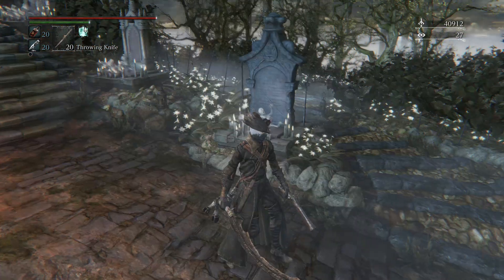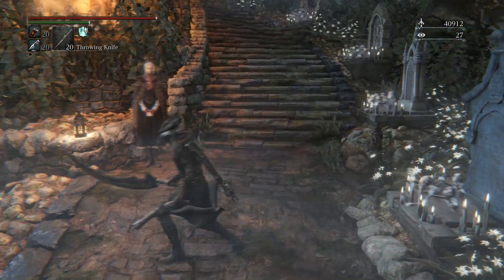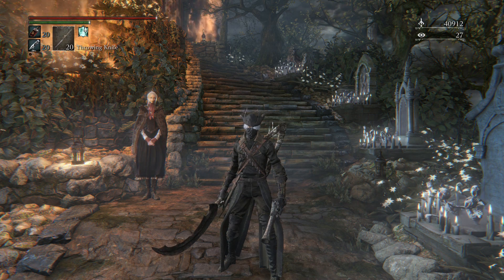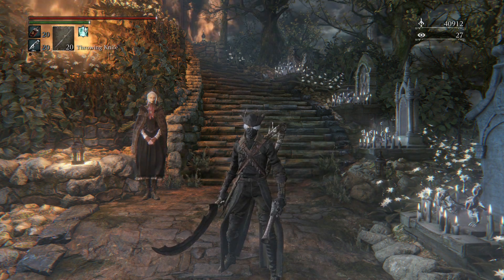Step one, you're going to have to play a little bit of Bloodborne first. Once you get to Vicar Amelia, after defeating her you touch the skull thing that's right behind her where the tomb is at. After you trigger that cutscene,